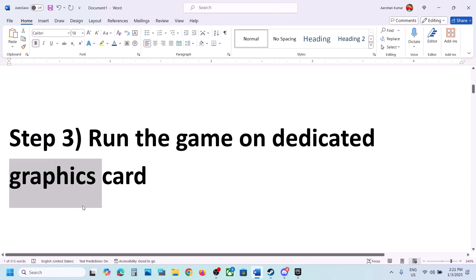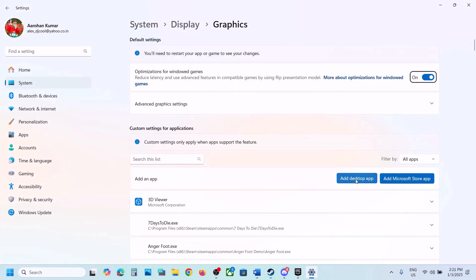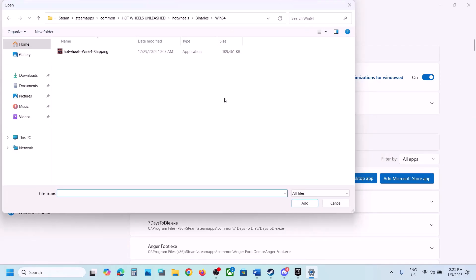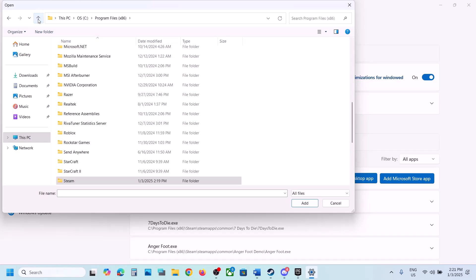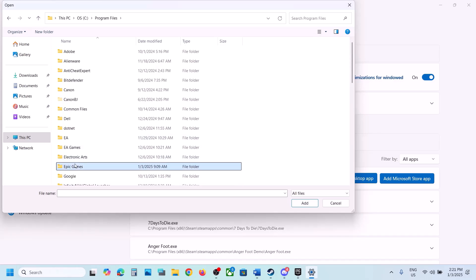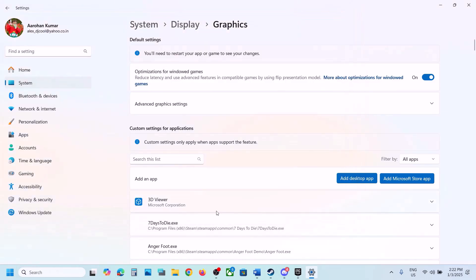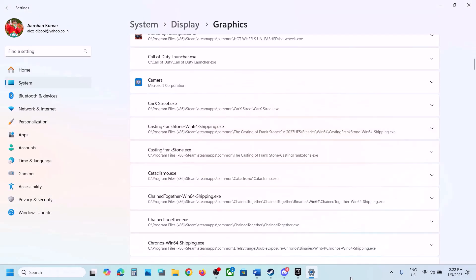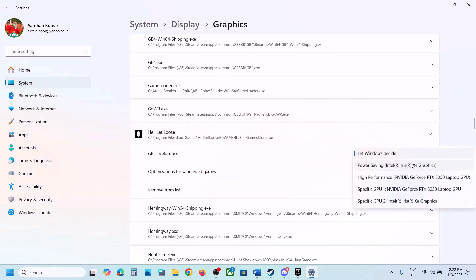The next step is to run the game on the dedicated graphics card. Type Graphics Settings in the Windows search box and go to Graphics Settings. Click on Add Desktop App and go to the game installation folder. For Epic Games Launcher users, go to Program Files, open Epic Games, open the game folder, select the game exe file, and click Add. Once the game is added, click on it and set GPU Preference to High Performance.